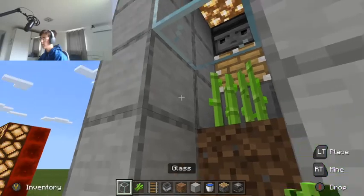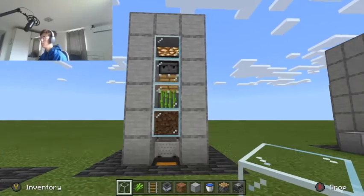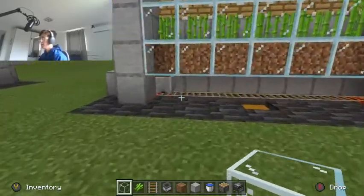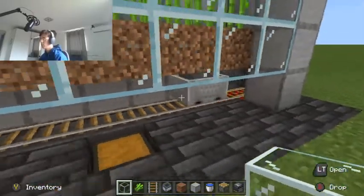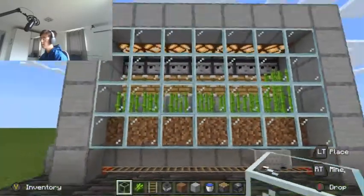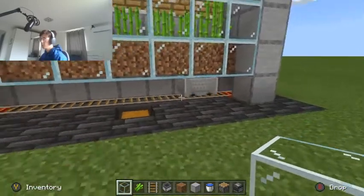Place your sugarcane right there, and there you have it — that's pretty much the farm. If you want to, you can expand this farm by adding several more rows of what I just did. To make this more efficient, you can have a railway system where the minecart with the hopper bounces back and forth, and all of the hoppers funnel into this chest. So whenever one of them gets harvested, it'll be collected.